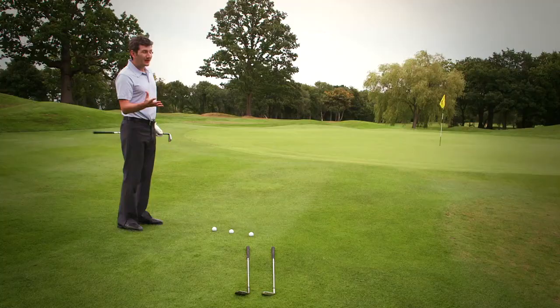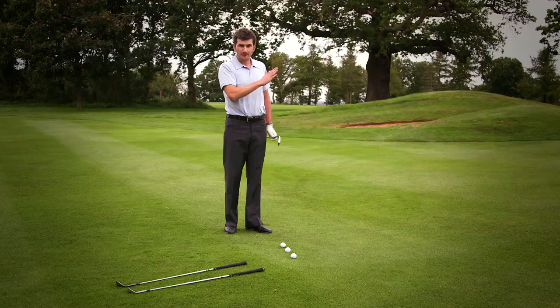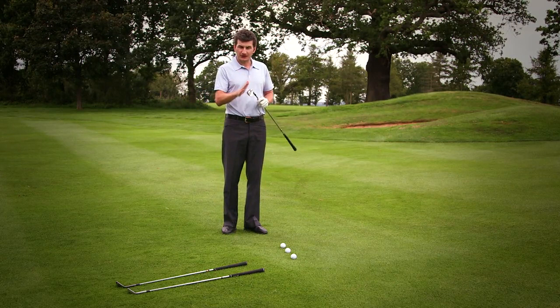By the time we get to chip with a sand wedge or even a lob wedge, the ball goes much higher, so when it lands it's going to stop a lot quicker. Playing with the lower lofted clubs is always going to be much easier — much easier to execute the shot and also much easier to judge the distance.